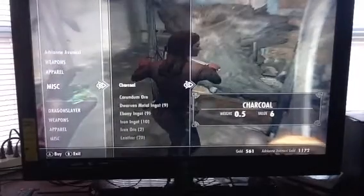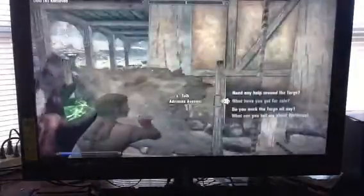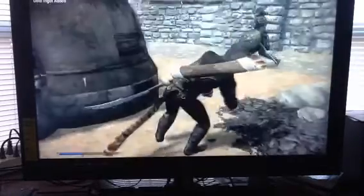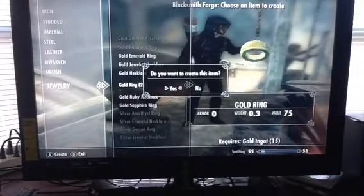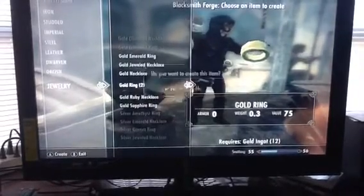I'll show you a glitch to get unlimited ores. I'll add two iron ore and a silver - okay there we go. Gold ore. So if you think you've got enough gold ore, go to the smelter, go to Misc, go down to gold - I got ten. Just keep pressing A. And then what you want to do is go to the blacksmith forge, go down to jewelry, and go to gold ring. As you can see my smithing is leveling up.